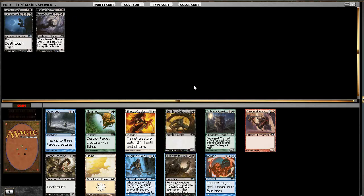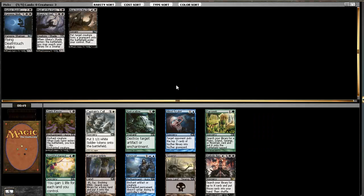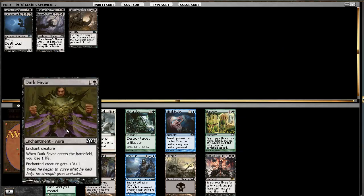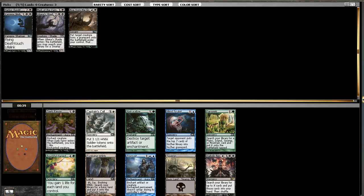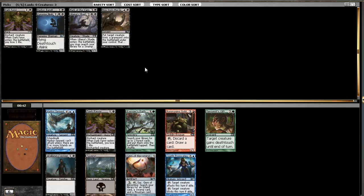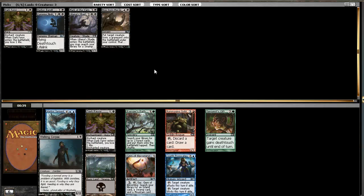Not feeling that, although Dark Favor seems okay if we already have a Mark. I'm not really feeling Encrust either. We'll take the Dark Favor - if we get a bunch of those 1/1 unblockables, it's pretty decent. There's not a whole lot else here for us, maybe Evolving Wilds, but Dark Favor is good enough.